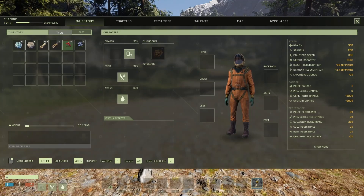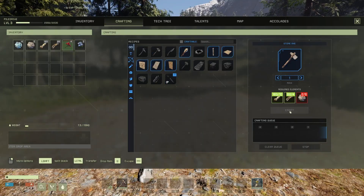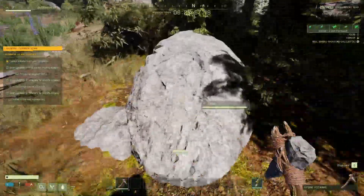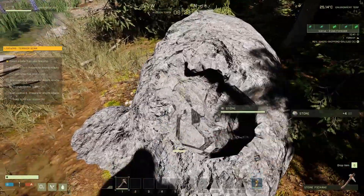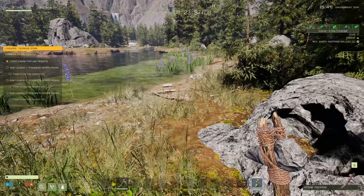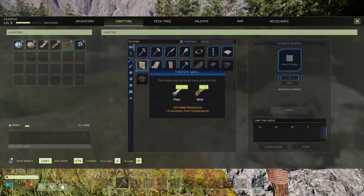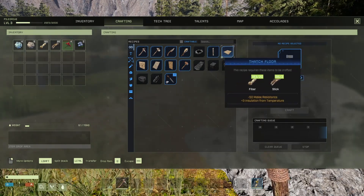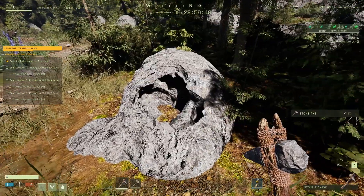What we want to do first is make our basic tools as usual — we'll be using stone. Let's cut up some stone. From last time, we kept our skills, so we should be able to craft. We can make roofs, walls, and doors — so if we need to make a building, we can. That's good to know. We need more stone.